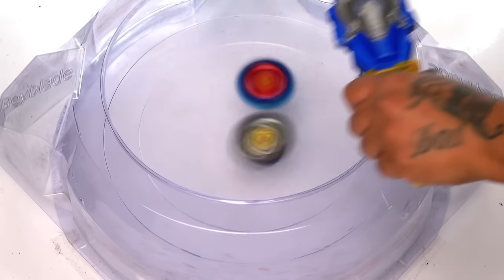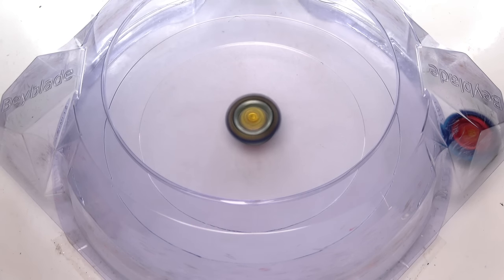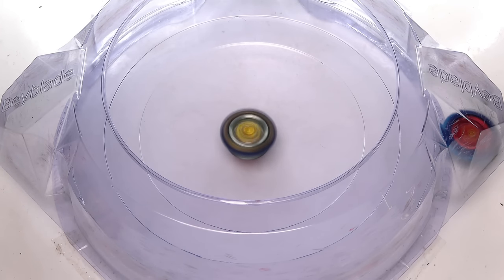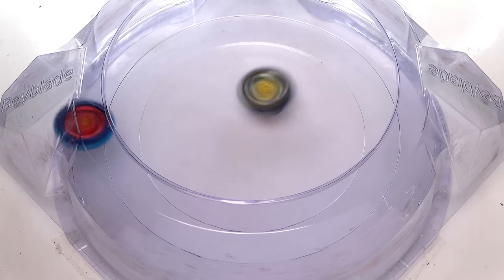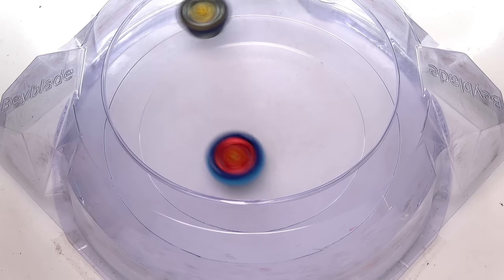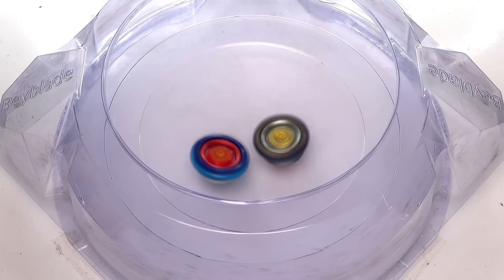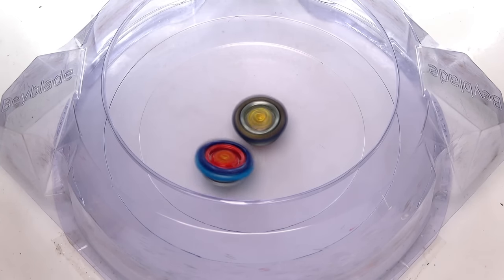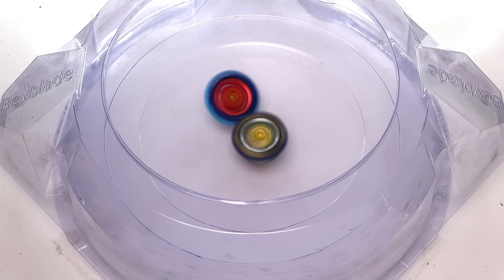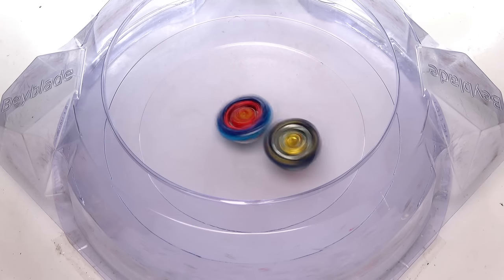Both bay blades in high mode - Fafnir is hyper aggressive! It knocks out the defense king Chain Kerbius! Next round, high mode again - can we get some comeback? Kerbius almost gets knocked out once again. Did not realize how aggressive Fafnir was in high mode. They have to start using that more often. Last battle right now - can we get a win? The spin stealing is happening but Fafnir wins again.